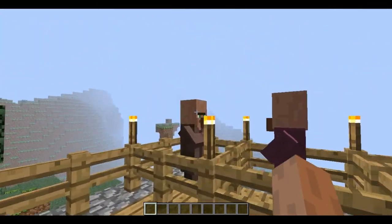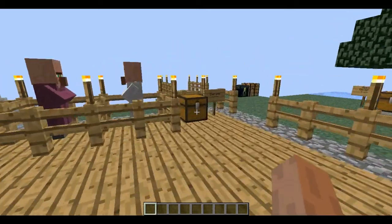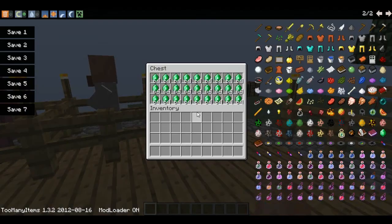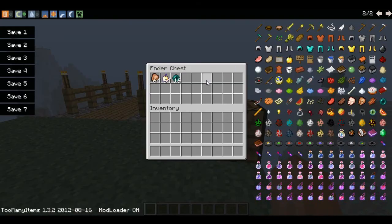There are villagers with different trades. There is a full chest of emeralds and an ender chest with these items.